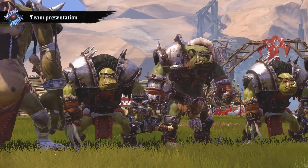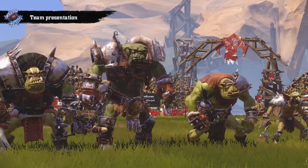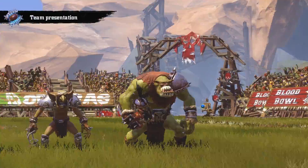Orcs, or the greenskins as they're commonly known, are capable of incredible savagery and one of the most deadly and feared races in all of Blood Bowl. The tactics are simple: go straight through your opponent and keep hitting everything until there's nothing left to hit. If there's enough time, you might only score a touchdown.